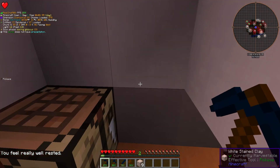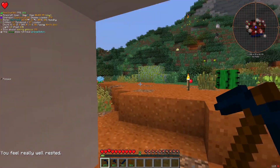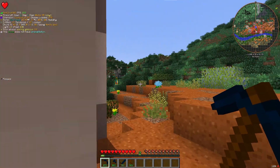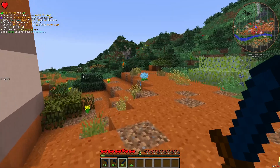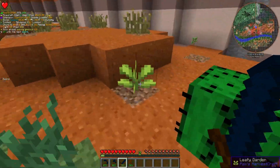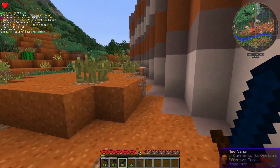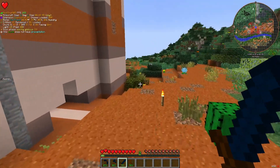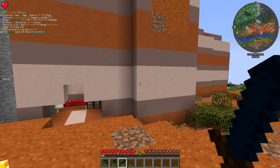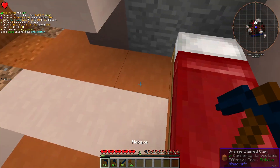All right, let's look around and see if it's safe. I would rather those mobs not come over here. I think we're good. So we survived the night and got ourselves a bed. What I want to do now is dig a staircase down into this place. Let's not start there, let's start here.